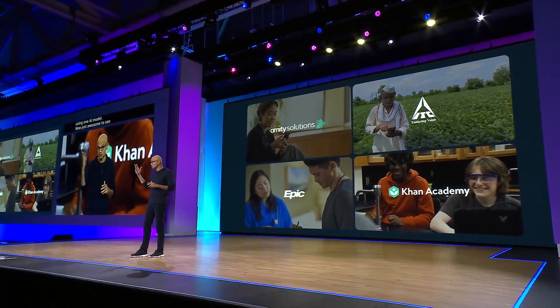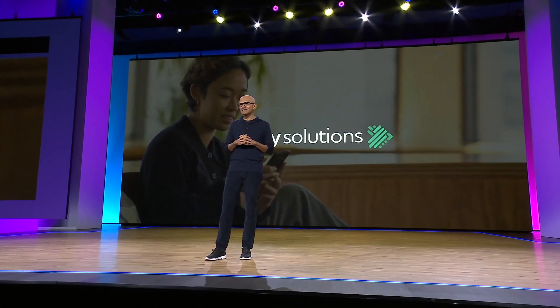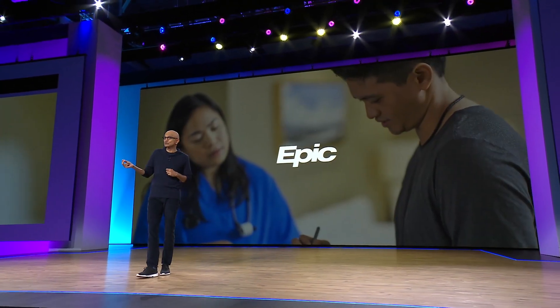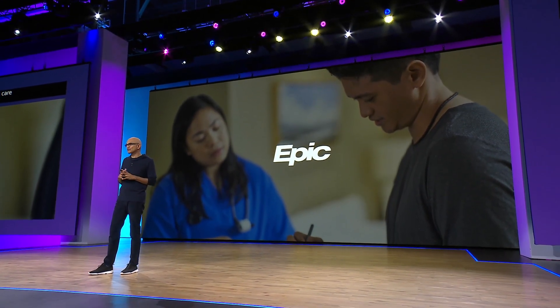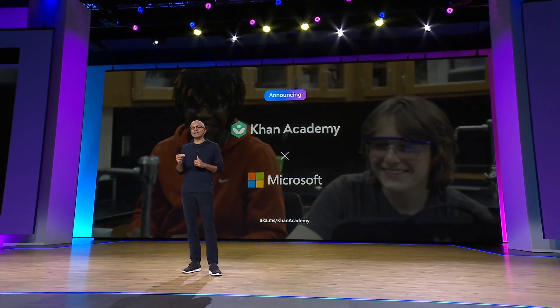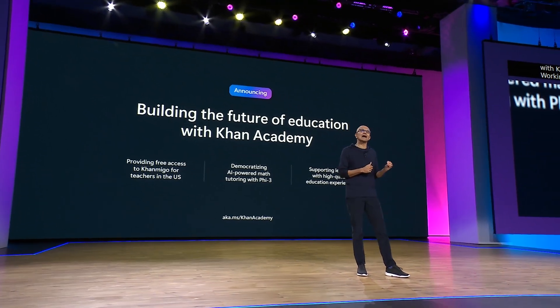It's awesome to see how many developers are already using Phi-3 to do incredible things — from Amity Solutions, the Thai company I mentioned earlier, to ITC, which has built a co-pilot for Indian farmers to ask questions about their crops, to Epic in healthcare, which is now using Phi to summarize complex patient histories more quickly and efficiently. And another very cool use case is in education. Today I'm very thrilled to announce a new partnership with Khan Academy. We'll be working together to use Phi-3 to make math tutoring more accessible. And I'm also excited to share that they'll be making Khan Amigo, their AI assistant, free to all U.S. teachers. Let's roll the video.